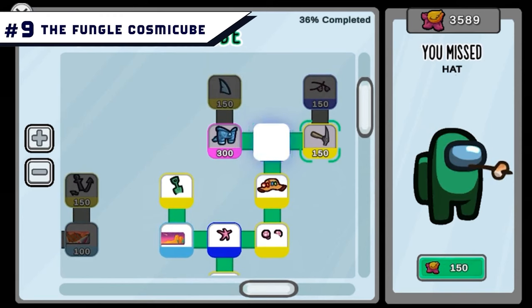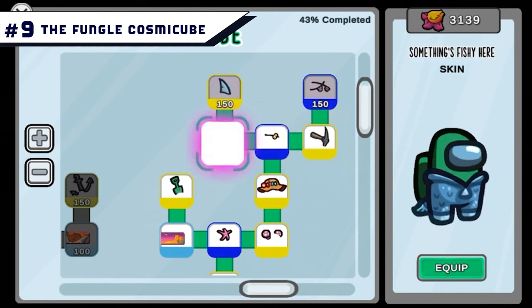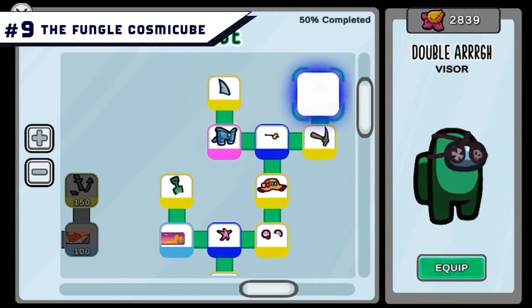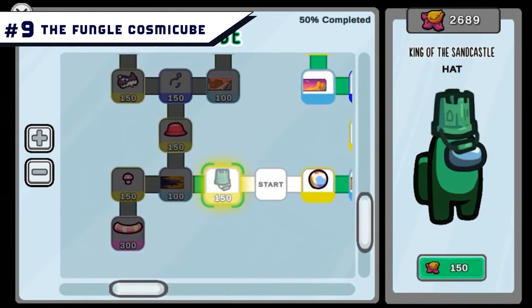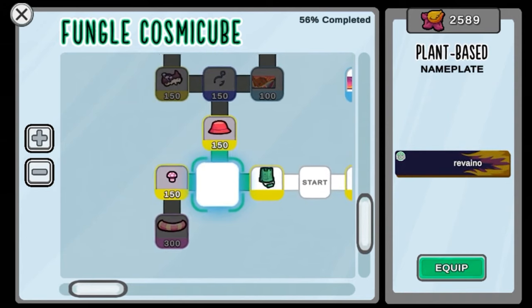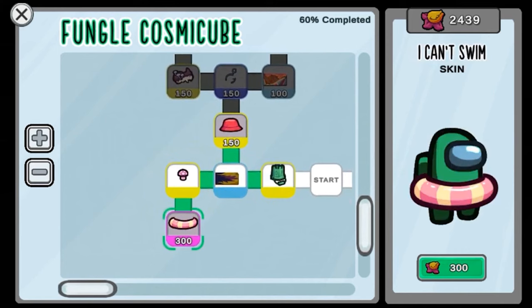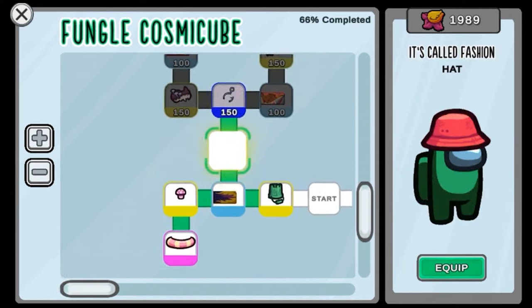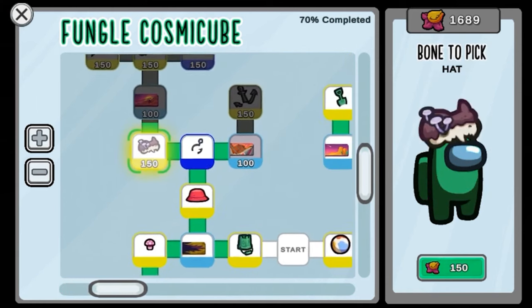Number 9: The Fungal Cosmic Cube. Among Us introduced the roles and Cosmic Cube update in 2021, encouraging players to buy reward systems using in-game currencies and by purchasing stars. Much like the other maps, the Fungal also includes its own Cosmic Cube. The new Cosmic Cube starts at 70 stars, and once purchased, players can earn points in-game toward their Cosmic Cube, unlocking items from each path — including a satellite dish, starfish, and the bucket hat.